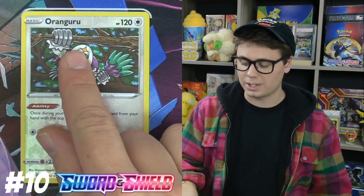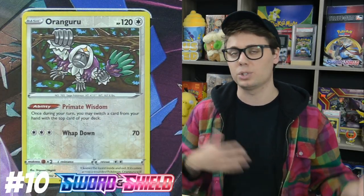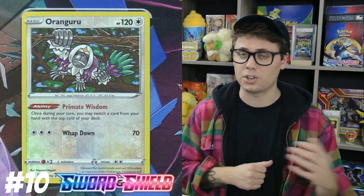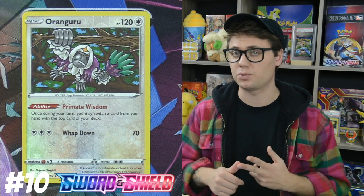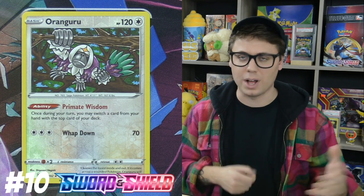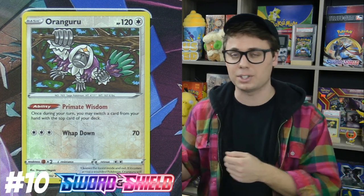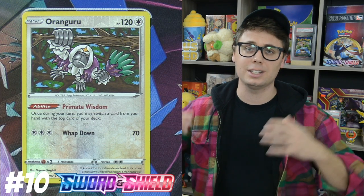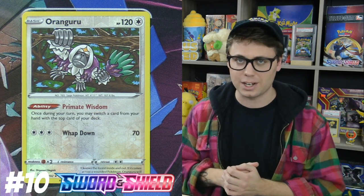Coming in at number 10 is Oranguru. It's got an awesome ability, Primate Wisdom, which allows you to switch a card in your hand with the top card of your deck. This is great not only for seeing more cards throughout the course of your turn, but also for preserving resources during a discard draw effect. Primate Wisdom can help preserve resources like Welder, Rare Candy, and Energy Switch, putting them on top of your deck so you can draw into them with Data Change or Professor's Research. I expect Oranguru to be very popular as a bench sitter — easy to search out with Quick Ball entering standard format as well.